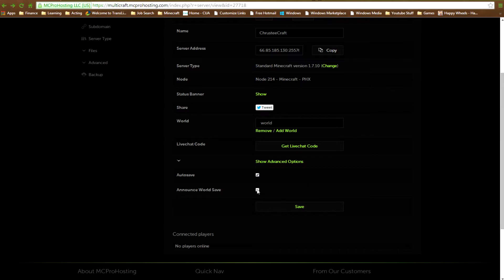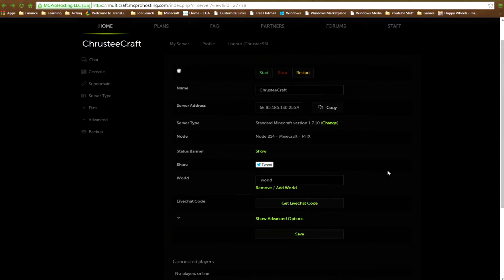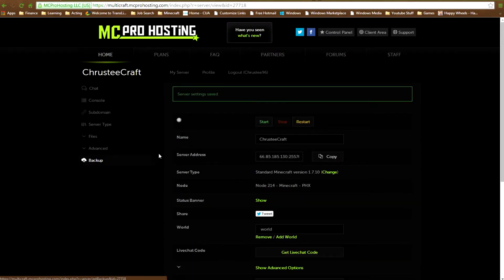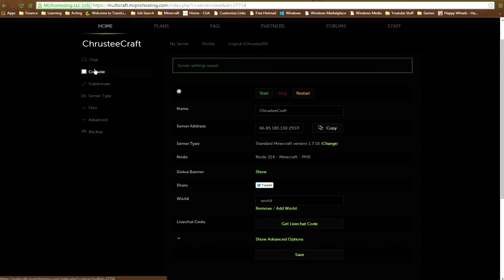There were a few videos where the world save announcement kept popping up - not sure if it was a bug. Once you've set everything up - server name, address, server type, node, status banner - you click save and it saves it all online. Then you can open your console.